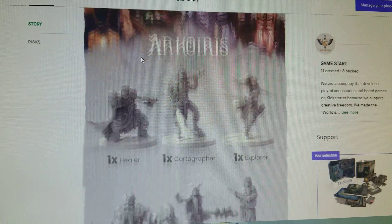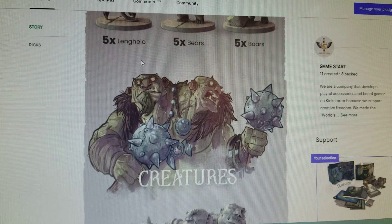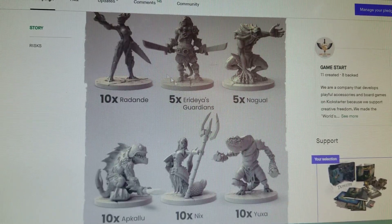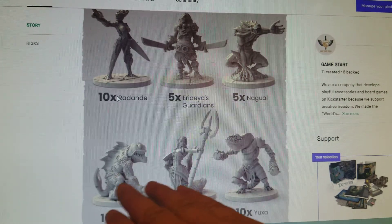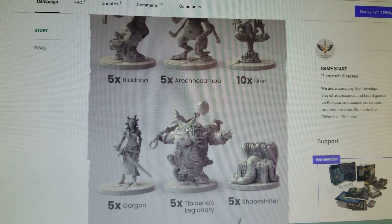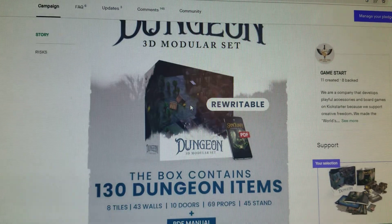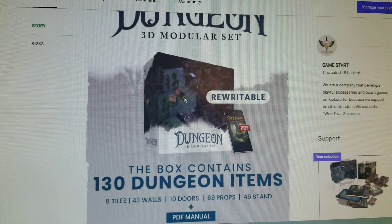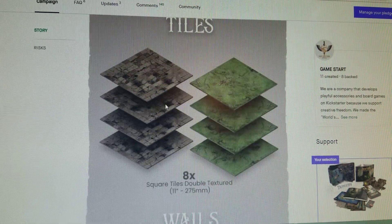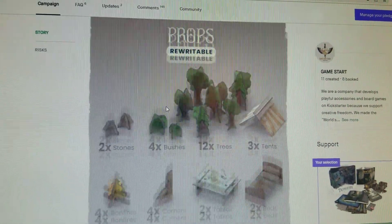You get 220 miniatures in the mini box. I already have the miniatures — I bought those when they first Kickstarted. This is the second time they've offered these, so you don't have to worry about them being made — they already have the molds. This set I don't have, but I have all their other sets — the town set and others. I did a video about it, check out my videos.